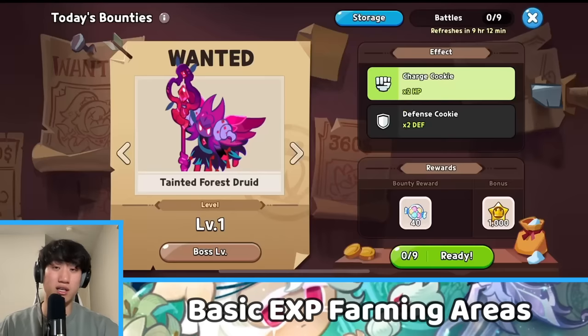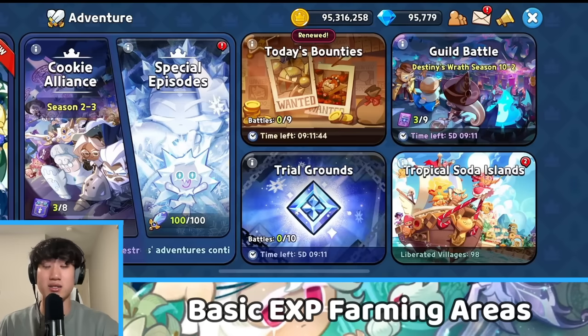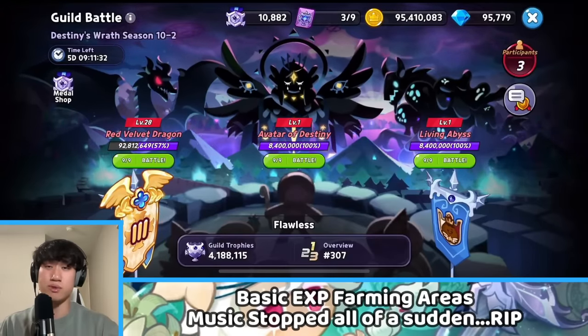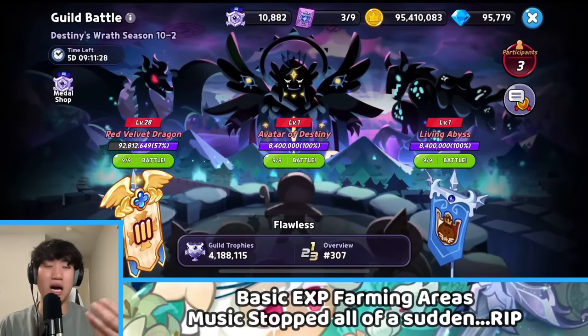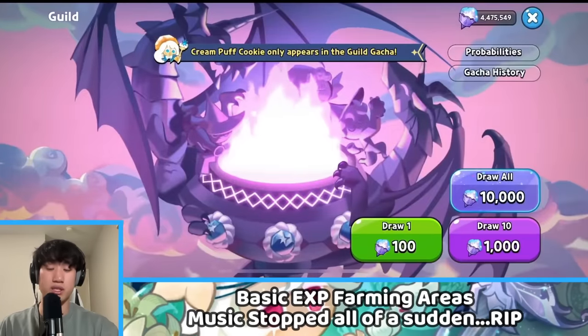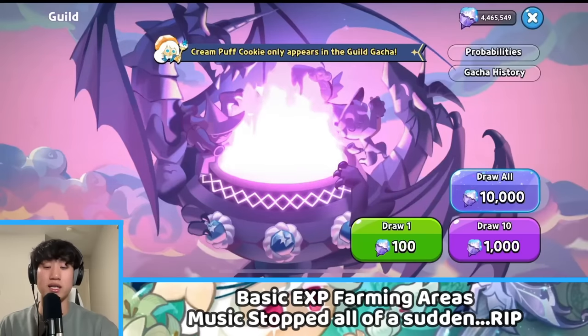Spending money is going to help speed up the process, but even if you spend money without investing in the right things, you'll have to continuously spend money for EXP. We also have the guild boss battle, which is essentially the guild gacha. To do the guild gacha you need to do the guild boss battle to get torches, which is really easy nowadays if you're in an active guild — you'll get tons and tons of torches that give you an insane amount of materials, not just EXP star jellies but other things as well.